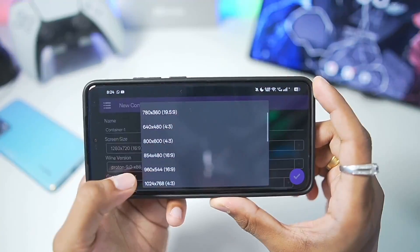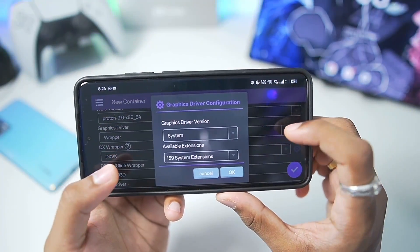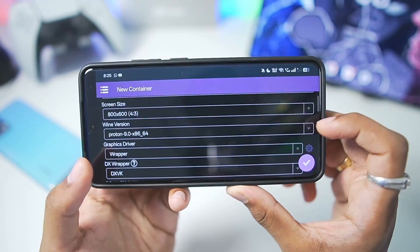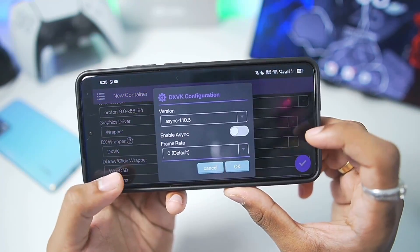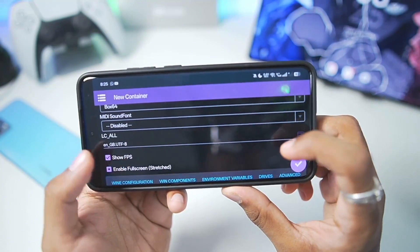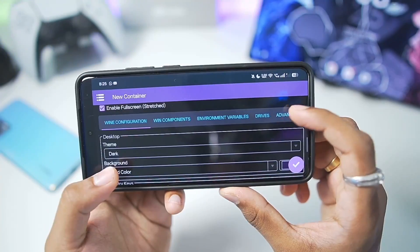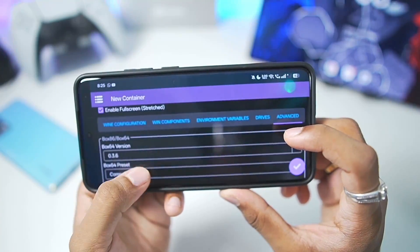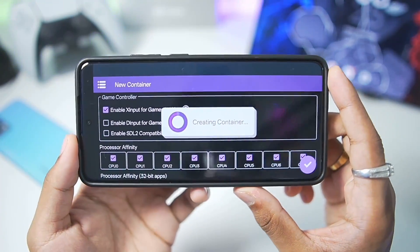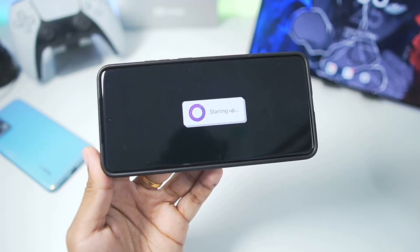For display resolution, I'll select 800x600. Graphics driver will be the Wrapper graphics driver, with the graphics version set to System — not the Turnip graphics driver. Keep everything else as default. For DXVK, go with Asynchronous 1.10.3. Set the audio driver as PulseAudio and enable Show FPS and Full Screen options. Set the video memory size to 4GB. Go to the Advanced section and set the Box64 preset you just created. Once done, tap Enter and create your Winlater container. This is just like setting up Winlater — when you tap the Play button, the Zodos version of Winlater Bionic C mode will launch on your Android device.